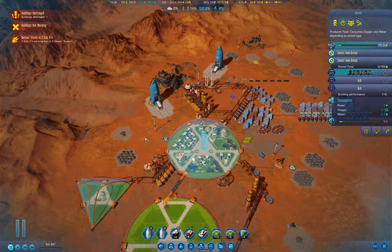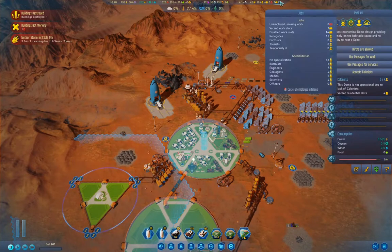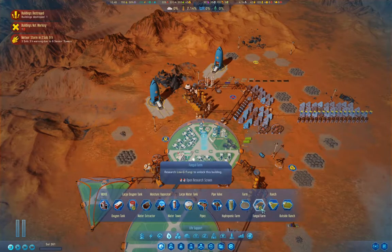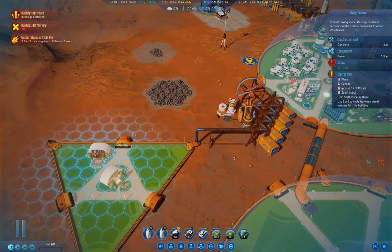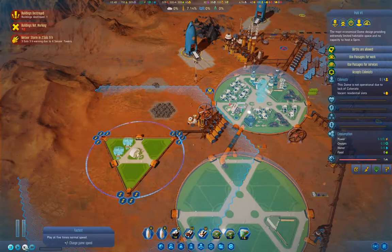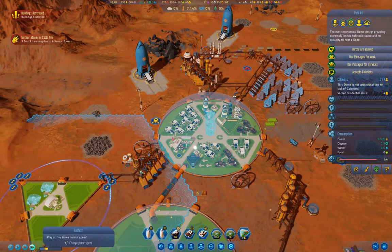What we can start doing is possibly shunting our Renegades over here to this dome, and getting rid of them. To that end, I'm going to build another living quarter — I'll build two of them, so that'll give me 12 resident slots in there. Now let's get the time rolling here, we'll move it a little bit faster.